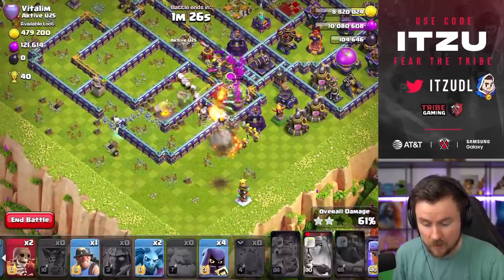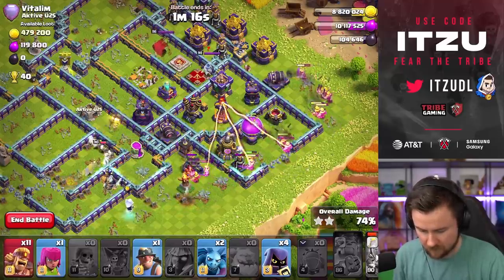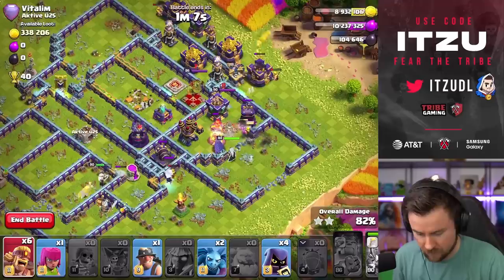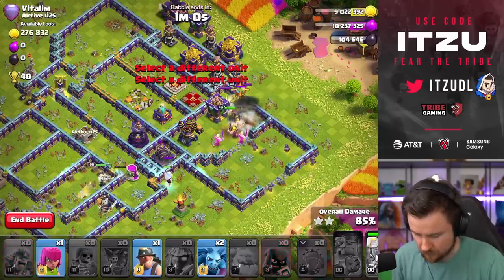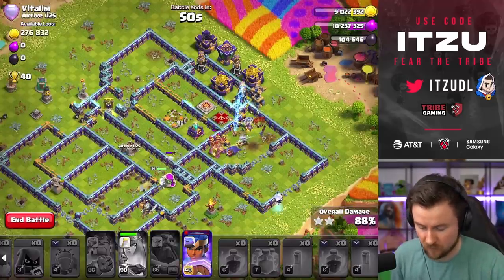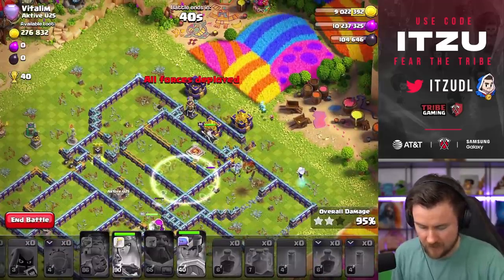Three super barbarians should handle that top side. Queen ability already used. Two more wall breaks — one here — now a lot of barbarians pushing in there. One more wall break and as soon as that multi-mortar tower is gone we can add the royal champion and headhunters. As soon as the bomb tower goes down — headhunters in there. This is why super archers are so strong where you can abuse the angle of the arrows.